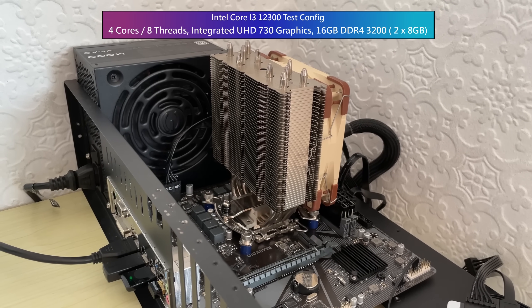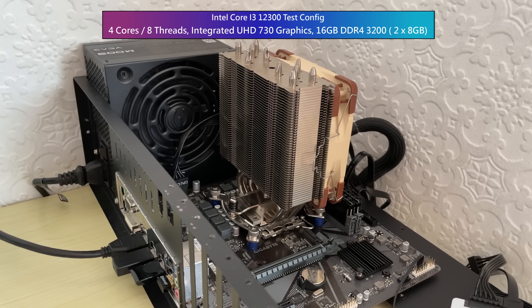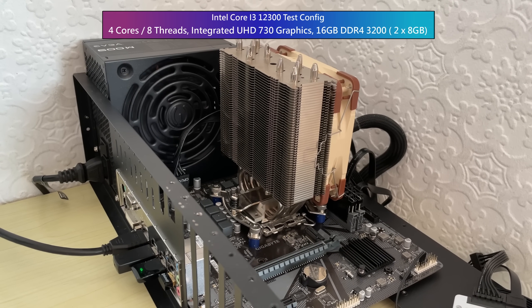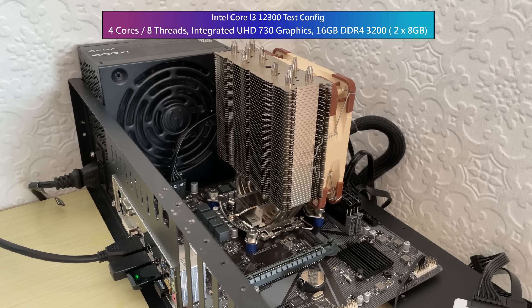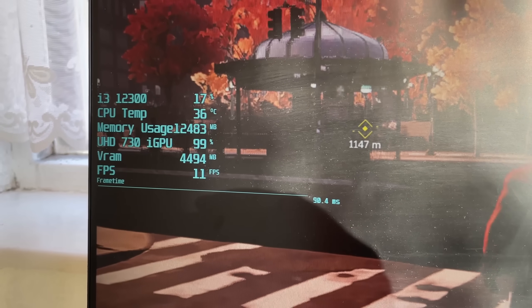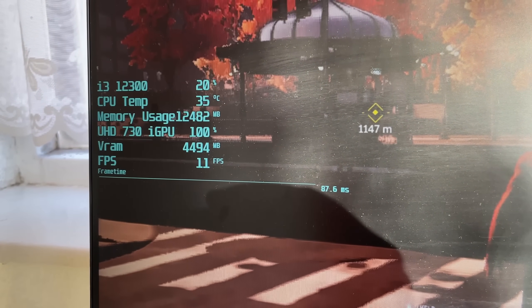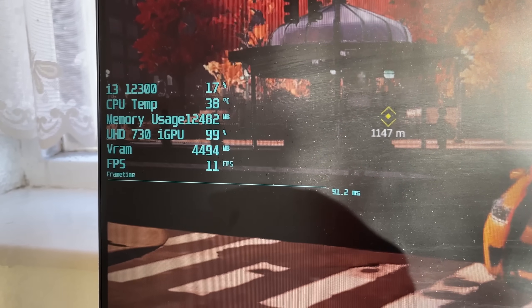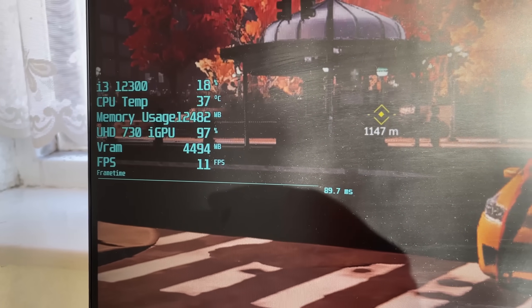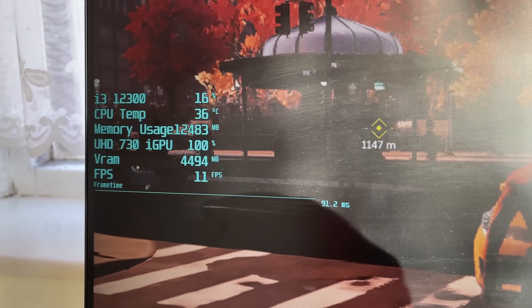I'll be testing the Ryzen 7 5700G a little later in this video, but first a quick word on integrated Intel graphics. My i3-12300 is much more powerful than the Athlon on the CPU side of things, which is more than I can say for the onboard graphics. The UHD 730 graphics didn't have a great time with Spider-Man Remastered, though maybe a driver update in the future will help. I didn't even benchmark it — we can chalk it up as unplayable.